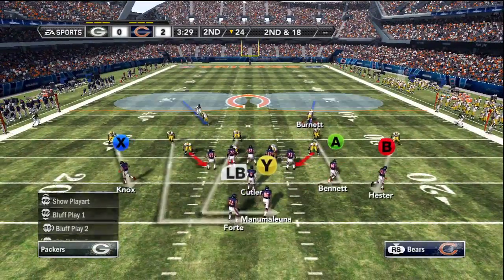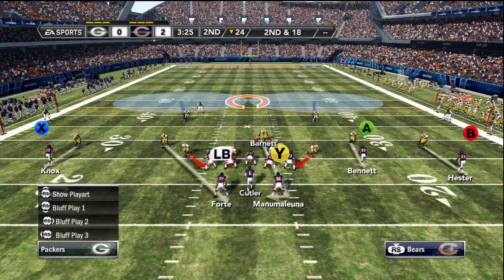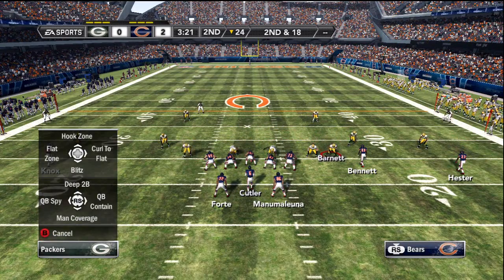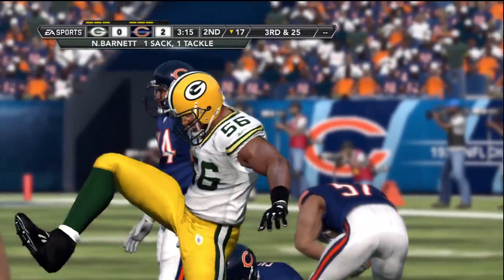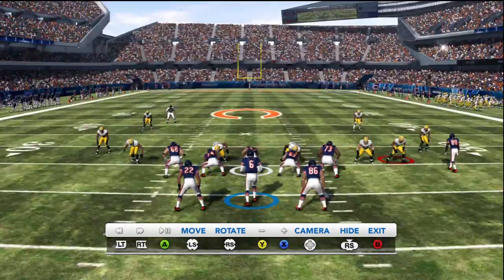To start things off for Madden 12, we're going to be the first to show you how to do the turbo blitz this year. What you want to do is take the player you'd like to blitz and rush him to the line of scrimmage. You're going to want to time it so that your player is as close to the line of scrimmage as possible, to ensure that you get to the QB or running back as fast as possible.